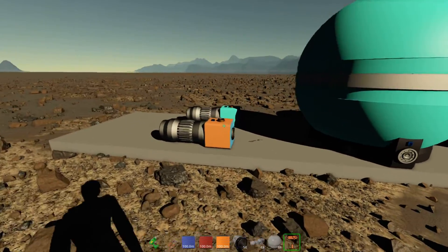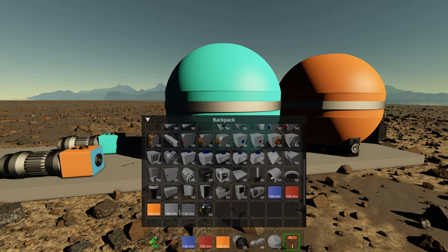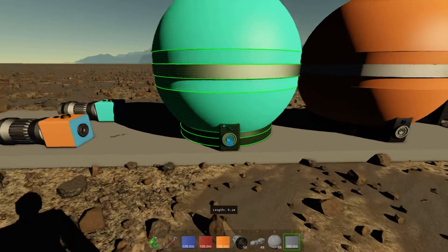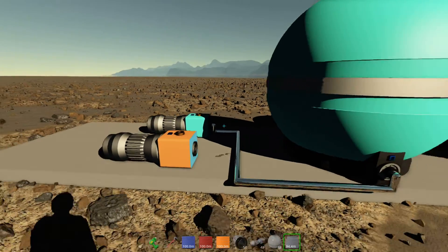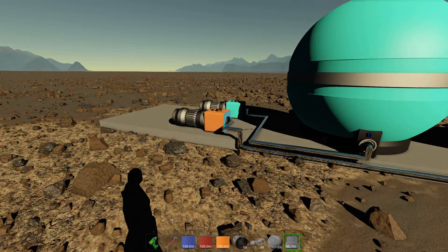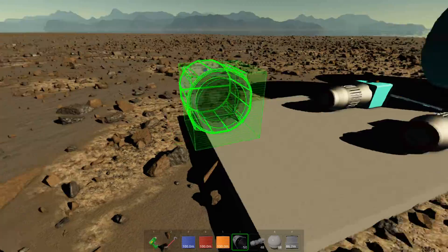Now we're going to connect them. We need fluid pipes for that — this is the one right here. Let's connect the oxygen with the oxygen pump and the fuel pump here. We're going to have to add the thruster as well.